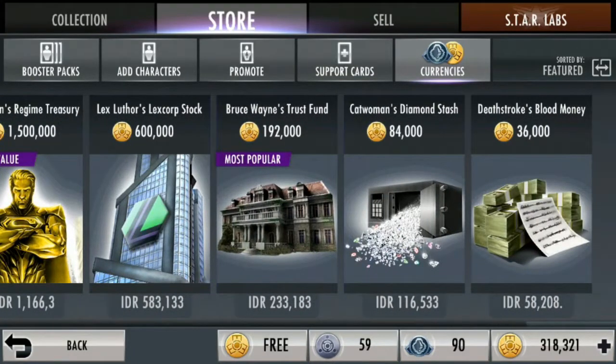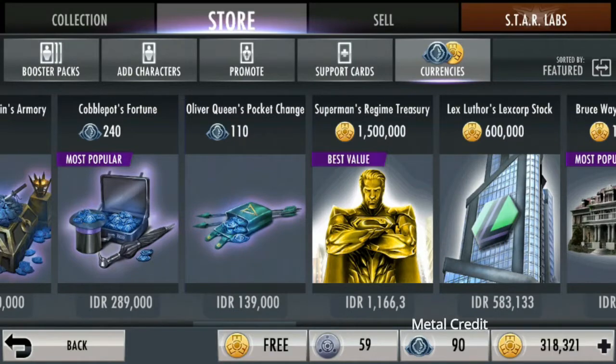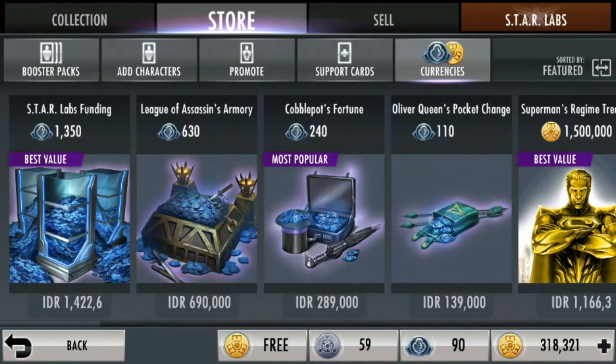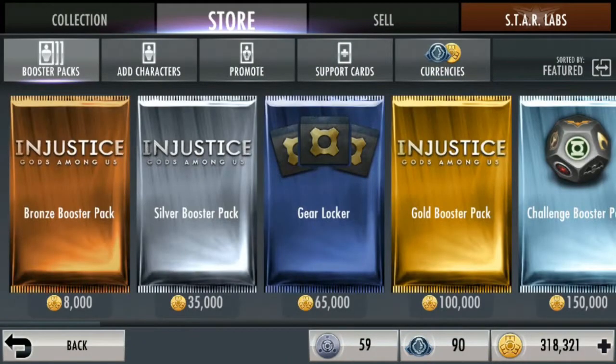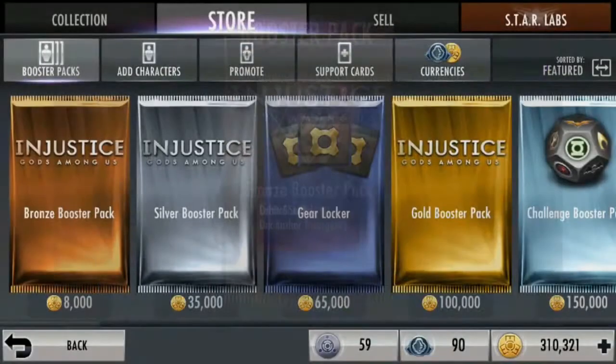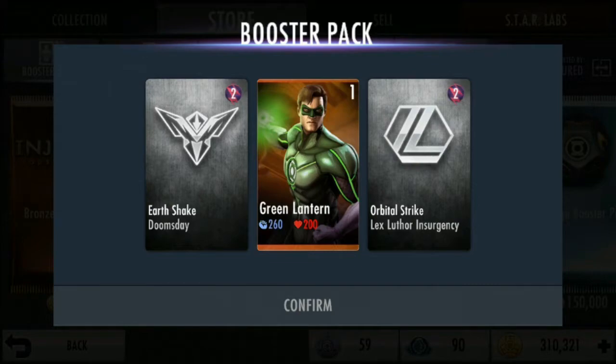Nah currency — ini lo beli pake duit. Jadi ini yang kuning nih power credit. Terus yang biru ini metal credit. Terus yang sebelahnya metal ini alliance credit. Di Buster Pack, nah ini gue saranin banget buat kalian ya. Kalau mau beli karakter, mau nambah karakter, itu sebaiknya pake Buster Pack saja, walaupun random. Ya setidaknya tuh lebih murah. Misal kita beli Buster Pack bronze, dapet karakter — selain dapet karakter juga dapet support card-nya. Dan lebih murah jatohnya menurut gue.